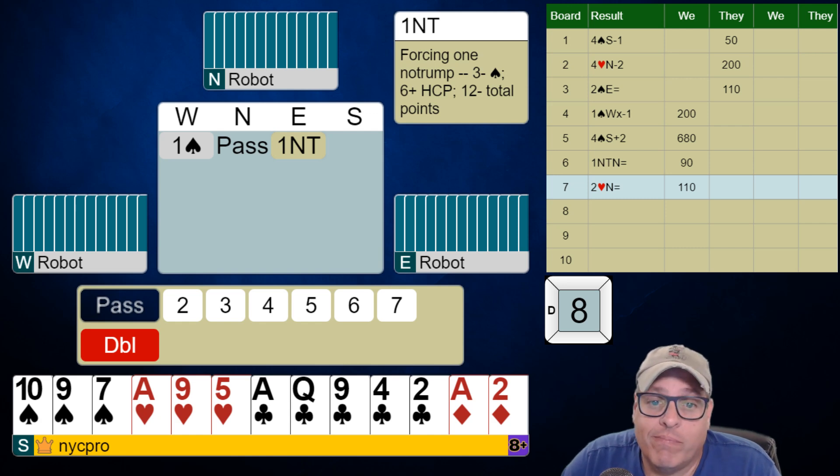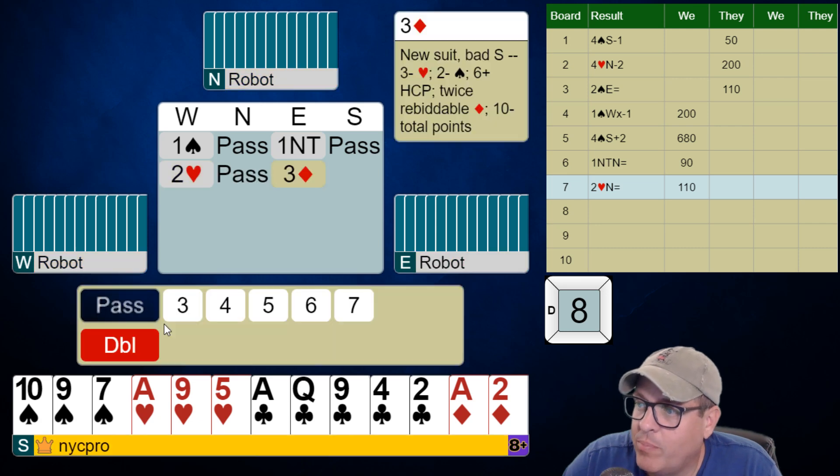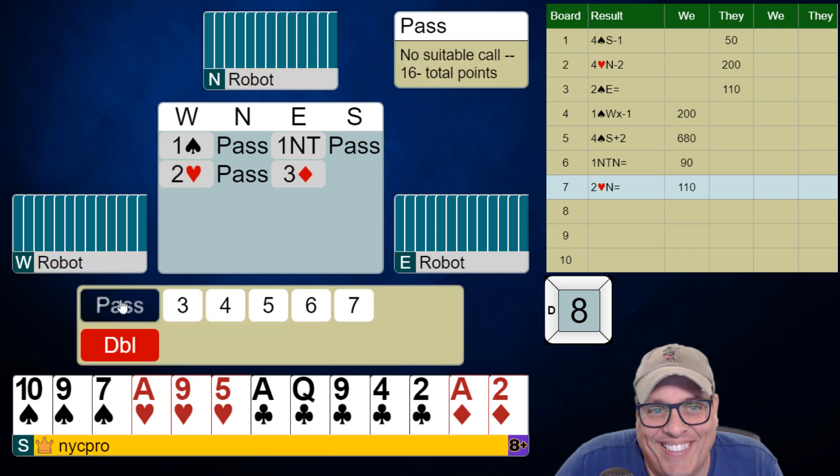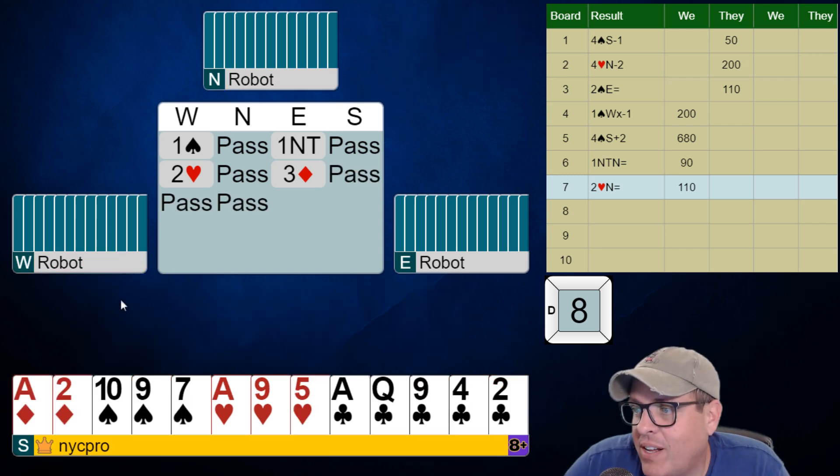One spade passed, one no-trump. They play the forcing no-trump, so I'm going to chill and see what they do. Now they bid two hearts — let's let them get into trouble. Three diamonds should be a sign-off, by the way. This should absolutely be a sign-off, and it appears to be.